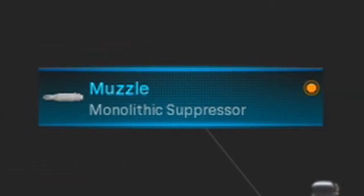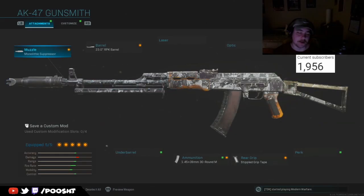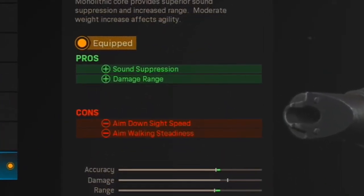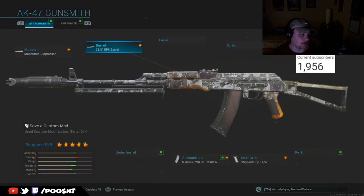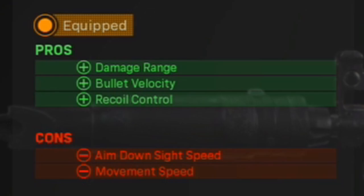Getting more particularly into the gunsmith itself, I'm running the monolithic suppressor, 23.0 RPK barrel, skeleton stock, stippled grip tape, and 5.45x39mm 30-round mag ammunition. For the monolithic suppressor, what you'll notice is increased sound suppression and damage range, which leads to increased accuracy and damage fall-off range. Although there is a slight decrease in mobility and control, the other attachments do compensate for it. Having sound suppression in conjunction with Ghost allows me to stay off the map, stay stealthy, and ultimately kill enemies without them knowing where I am.